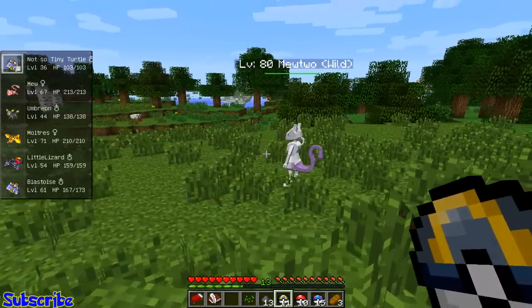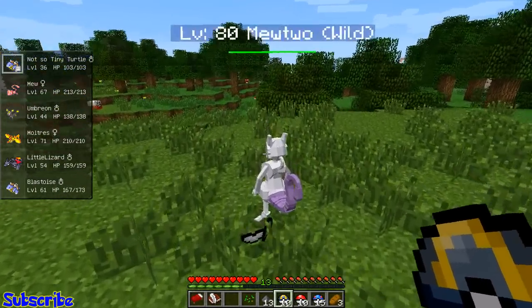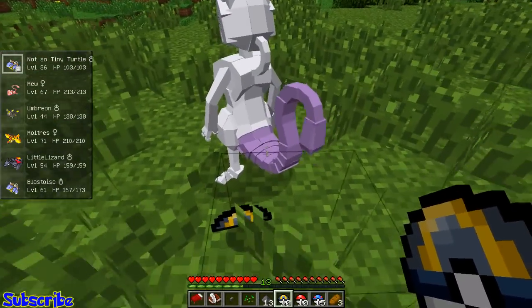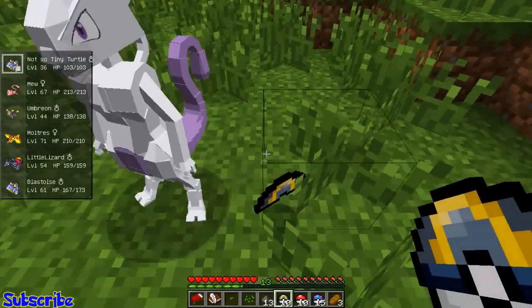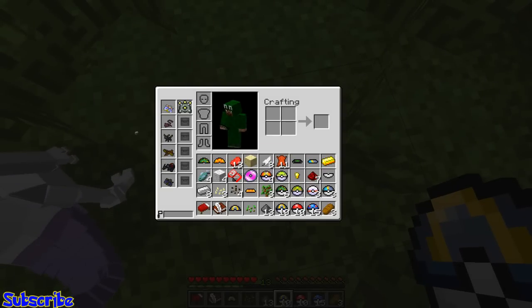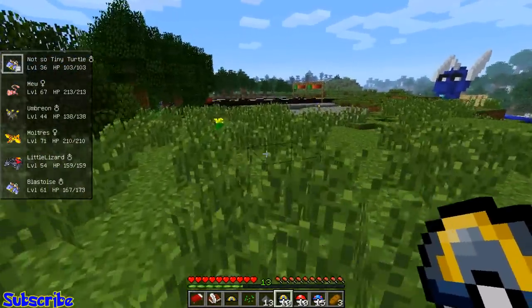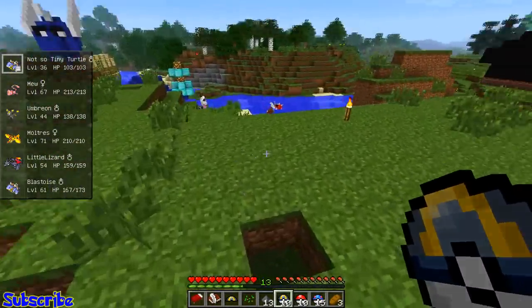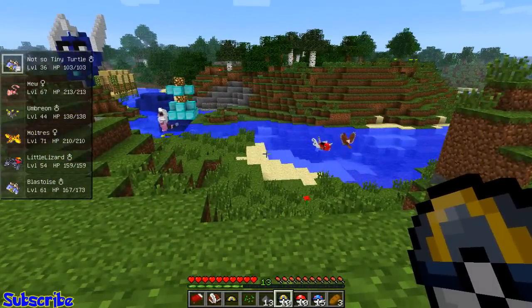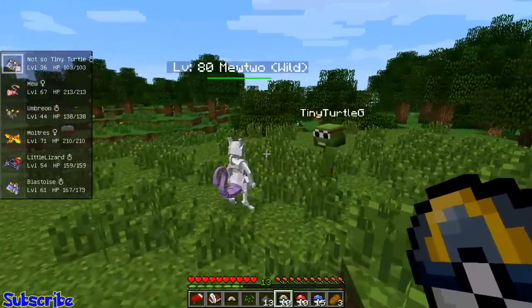He looks really really good - well done to the modeler. I forgot you can't do that anymore - I just threw a Pokéball at him and he broke it, just smashed it. Yeah, I don't think you can do that anymore. There's a setting in the config I'll have to double-check, but I think you actually have to battle them now.